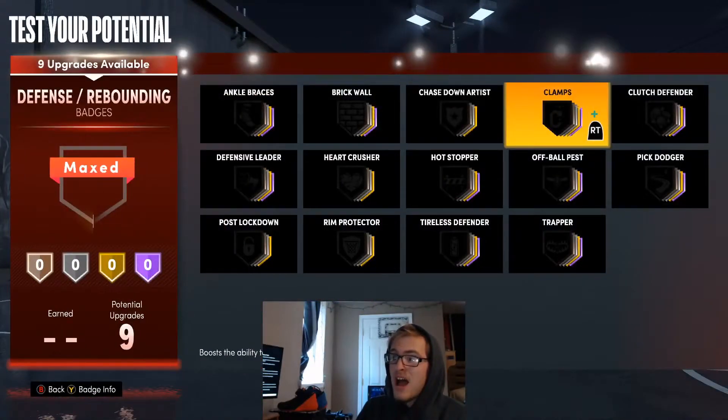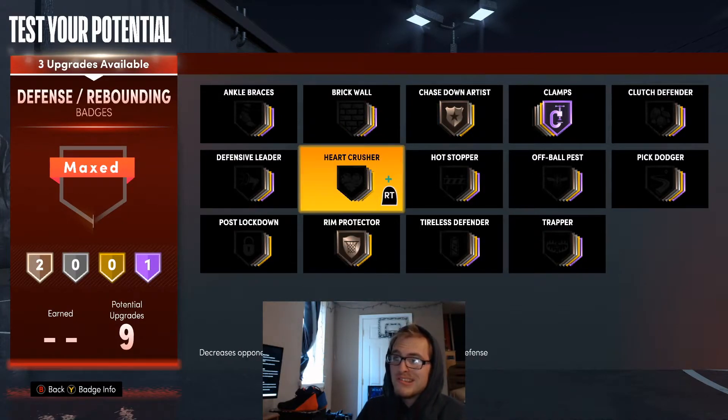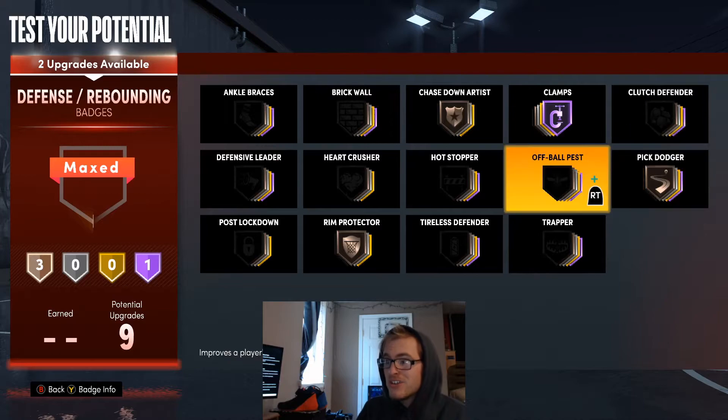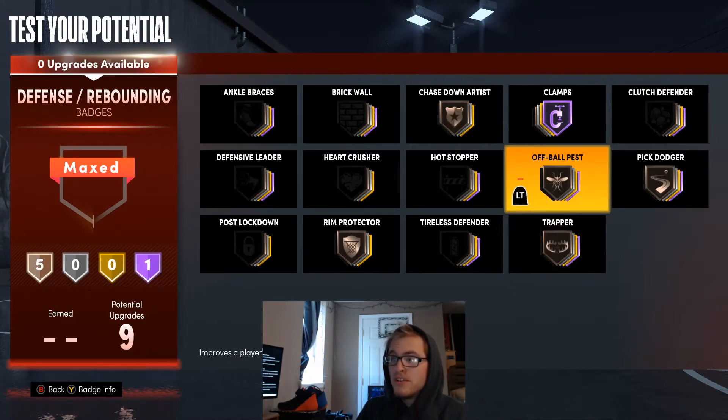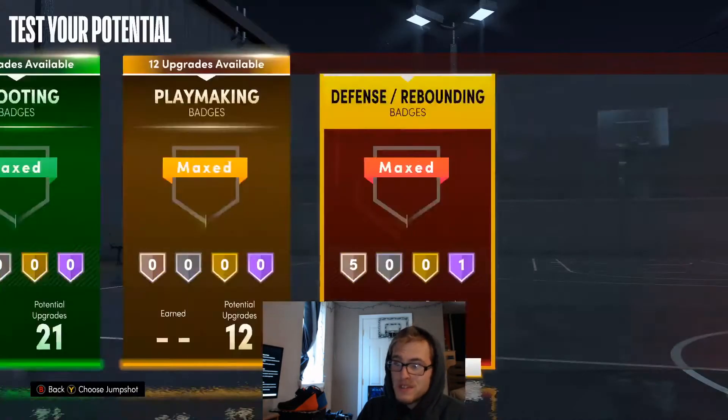For these defensive badges, I would definitely go Clamps. I would use Chase Down Artist and Rip Protector so you can get those leaping animations. I'm going to throw Pick Dodger on here too, though you don't necessarily have to use that. I would also use Off-Ball Pest and Trapper to help force more on-ball pickups. So I'm going to go with these for the defensive badges.